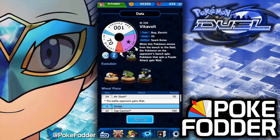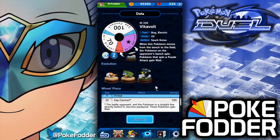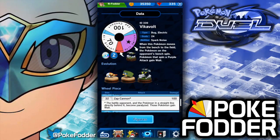Looking at his wheel at level 1: a 24 slice of 70 attack where the opponent gains weight, a 4 dodge, a 32 slice Zap Cannon for 100 damage where the battle opponent and the Pokemon in a straight line directly behind it become paralyzed and gain weight.